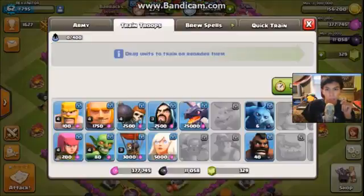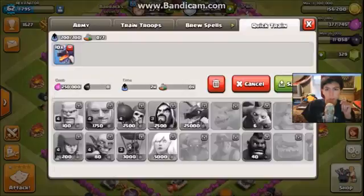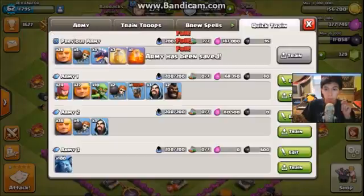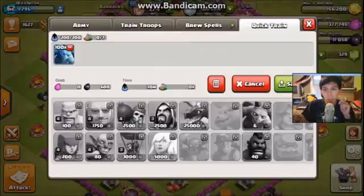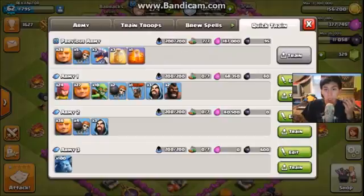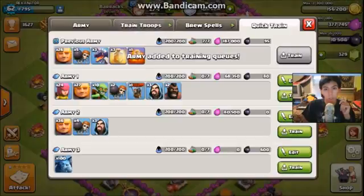Let's go into the training room and quick train. Oh, I didn't save it — Rex, you're a dumbass. Alright, I'm going to try it. Save. That's gonna cost me — 30 minutes. I'll go with it. Train. So that's in the process. The records show premium army stuff.